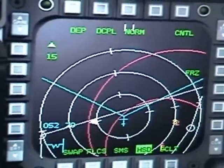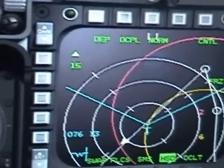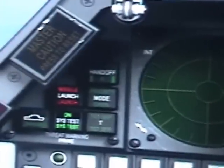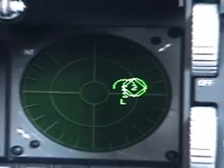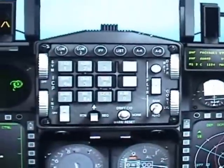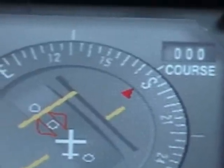That was your AWACS telling you 'mud south.' The 'mud' means you're being targeted. There's the sound again — there's a missile coming. Now you can see all the lights that are on and your RWR is telling you, more or less at three o'clock, it is the SAM site that just fired a missile at you. Right before that, the AWACS was telling you 'mud south,' meaning they're pointing their radar at you from the south — and more or less south is where that missile was just fired.